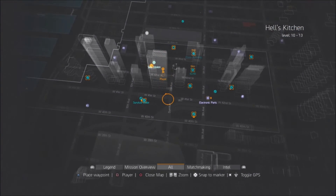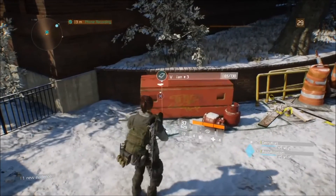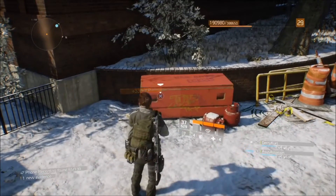So then set your waypoint and go collect it. Once you're done that, just go onto your next zones and repeat, and you'll have all your intel at the end of the game.